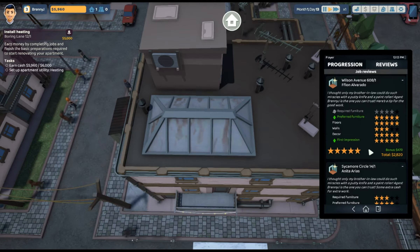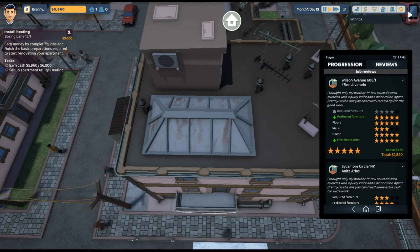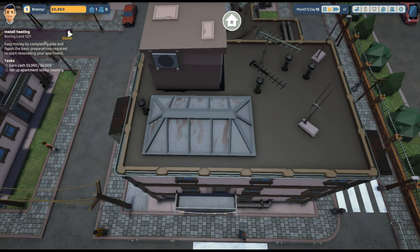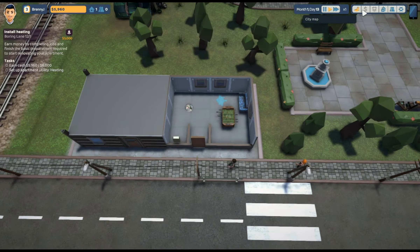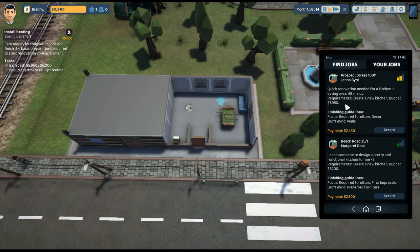Five stars all the way! The walls are a little bit low but not a whole lot we can do about that. We need six thousand dollars — yes. Finances overview — we don't own anything yet. So let's do one more job — create a new kitchen, budget 6950. We just did that! Kitchens is all we're gonna do today.